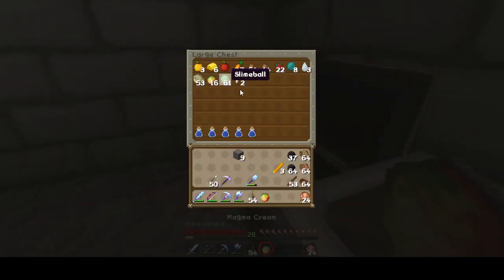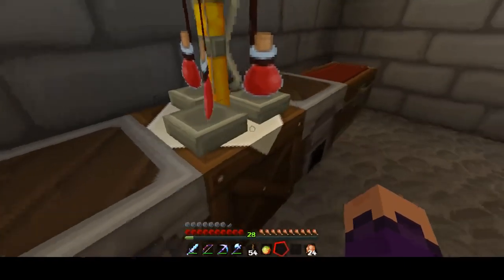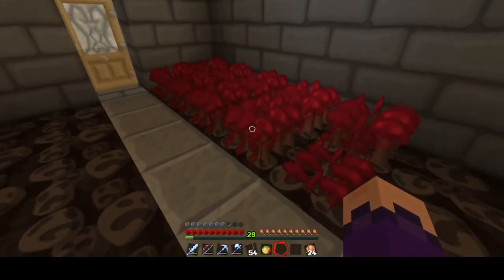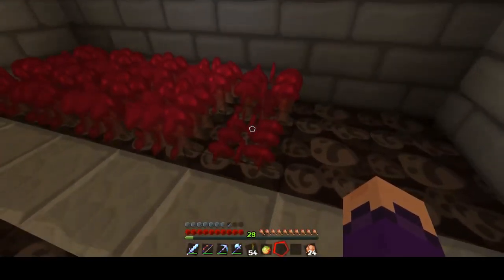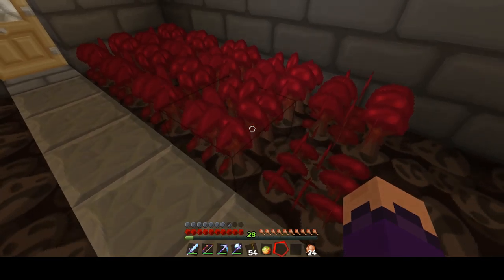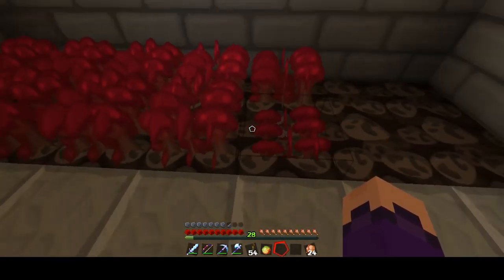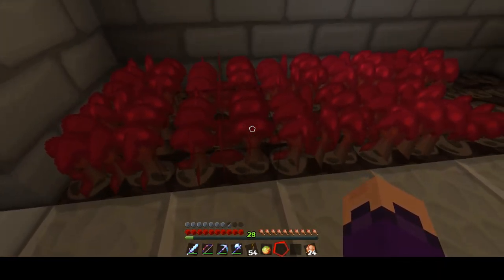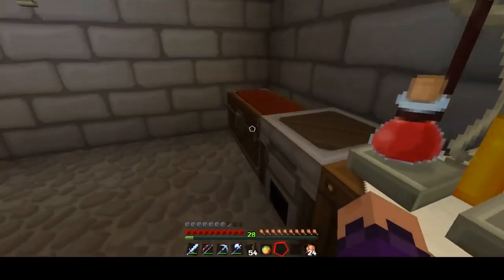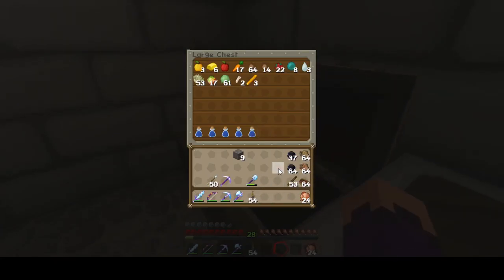I want to cook a fire resistance potion, so we're going to put — oh wait, no. You're not supposed to put that first. That makes it an awkward or mundane — I don't remember, but I know if you skip a step it does that. These mushrooms are taking forever to grow. Saramate does not like waiting for a mushroom to grow. While you take forever, I'm going to switch gears and go somewhere else with what project I'm doing right now.